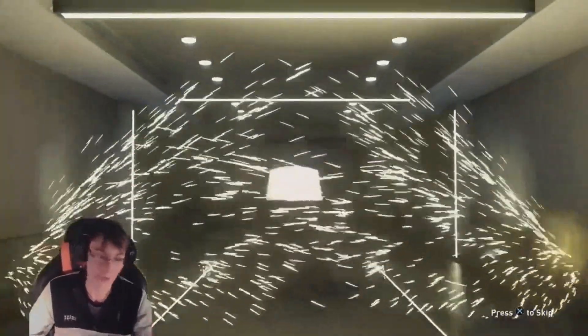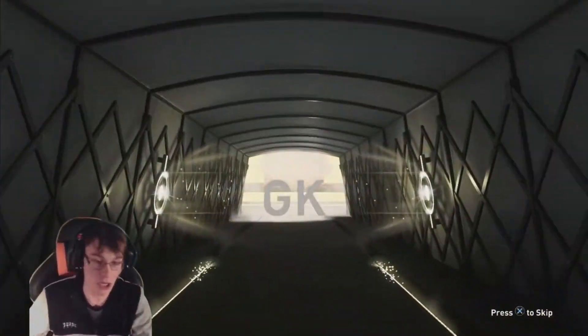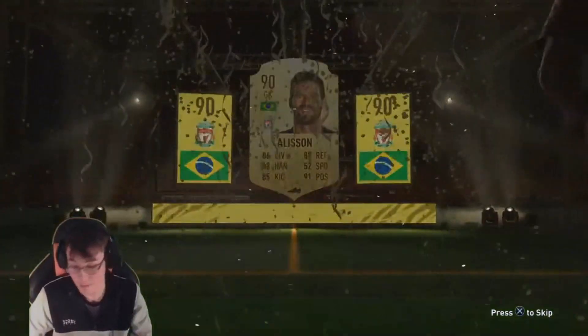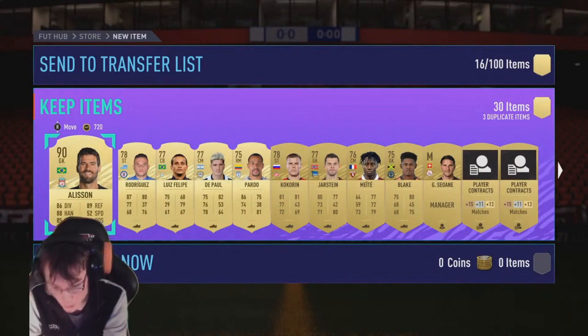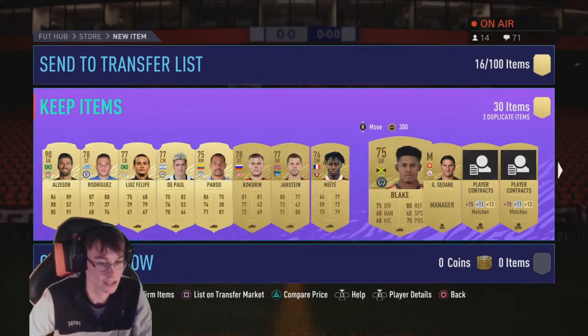We've got a walkout - it's not blue, I was about to go mad. It's Brazilian... Neymar? No, it's an Allison. That's not bad, you know - 90-rated Allison. That isn't bad at all. Let me know guys what your best pack from Team of the Year has been tonight. We'll certainly take that and move on.